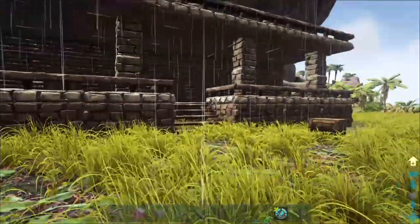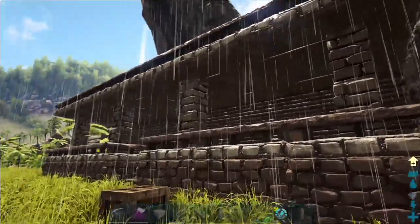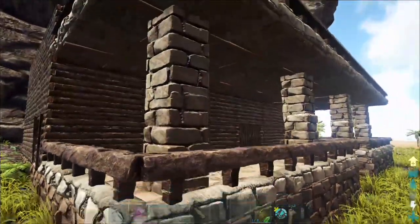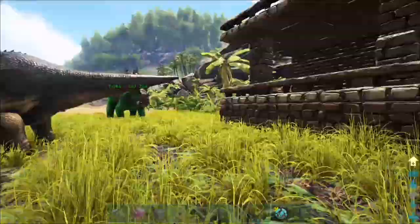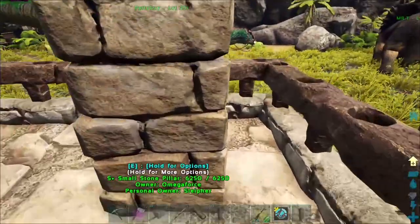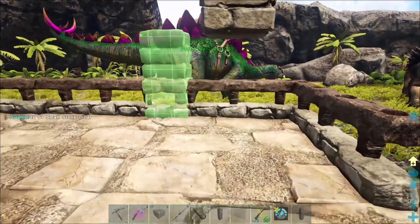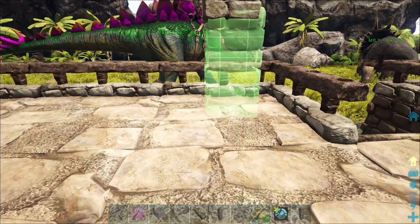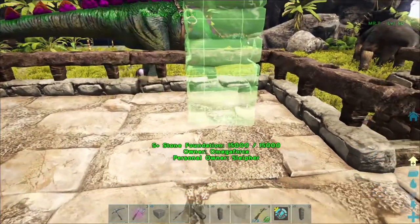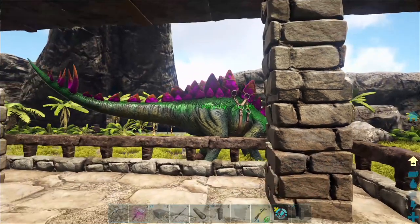There we go. The pillars do look a bit wonky, honestly, because I had to skip the pillars I'd already made and instead made eight small pillars placed basically on top of each other. They don't exactly — wait, can I turn them with E? No, that's how they place, and that does not look good.